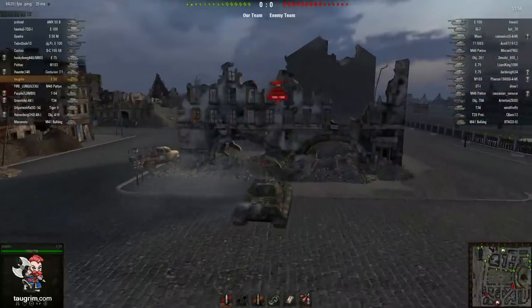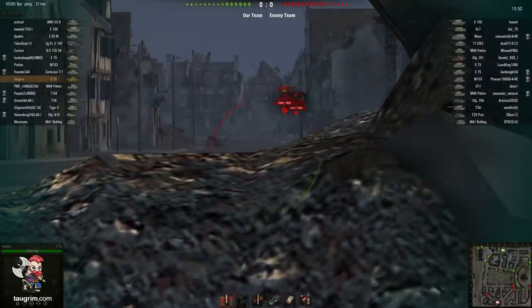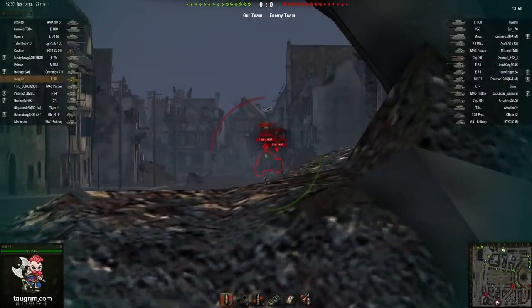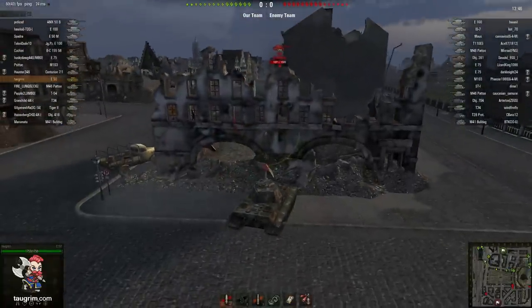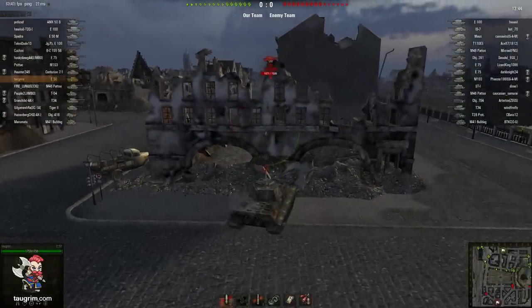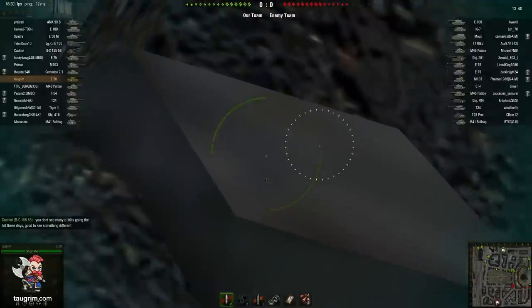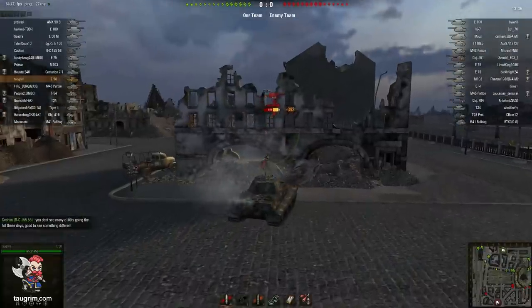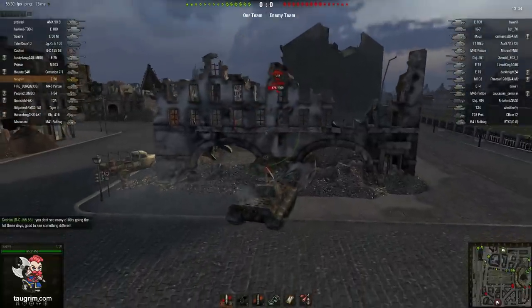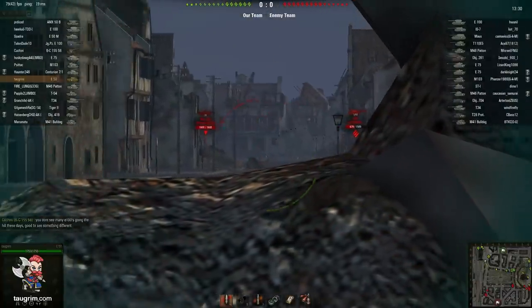I take a shot at an Object 704 that I just lit — also missed — but it's worth taking these shots early on, even if they're low percentage, just to keep my gun active. I catch the T-34 on the roof of his turret for a nice chunk of damage. I'm tucking into the building periodically because they have arty, and if I'm too far away from the building I'll be exposed to arty fire. Then I clip the T-34 again on the top of his turret — he's lost over half his HP.